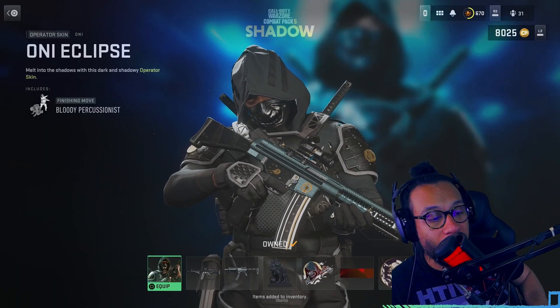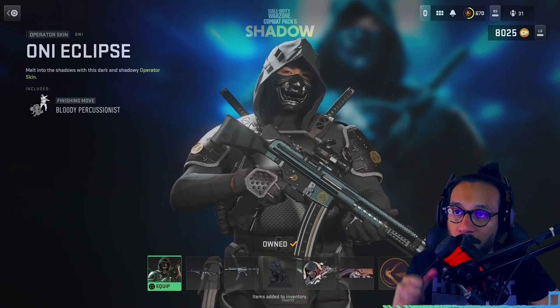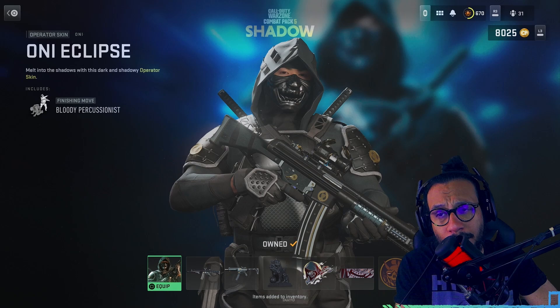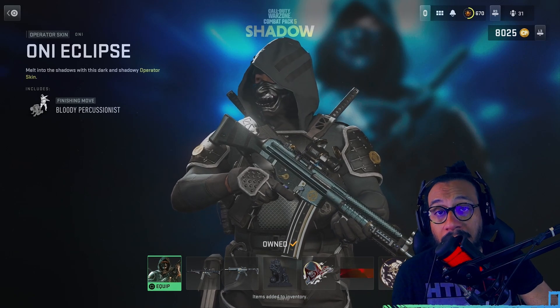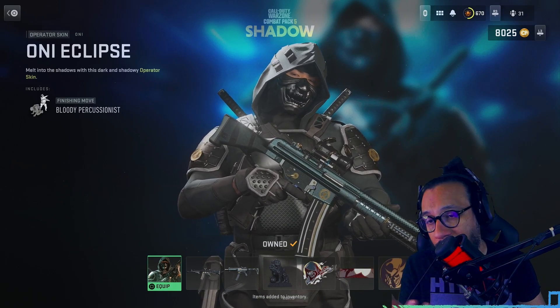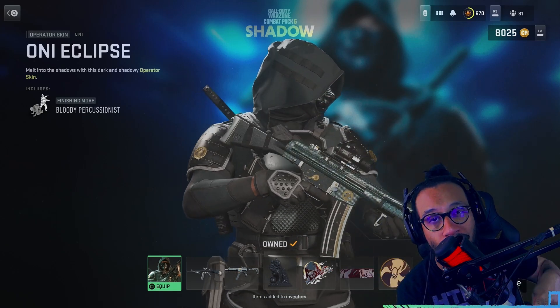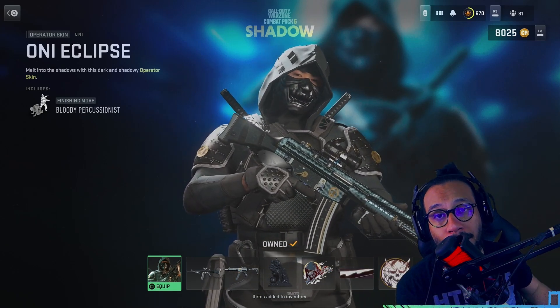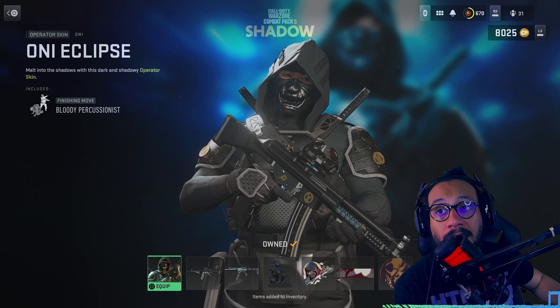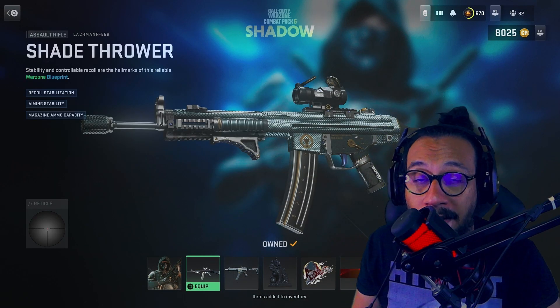All right, there you guys have it — a little gameplay. Let me know what you think about Combat Pack 5, called Shadow. I think it's a pretty good bundle. I kind of wish it was available for everybody for free, but if you're on PlayStation definitely go pick it up. If you can't find it in-game, go to the PlayStation Store and type 'combat pack shadow' in the search bar.